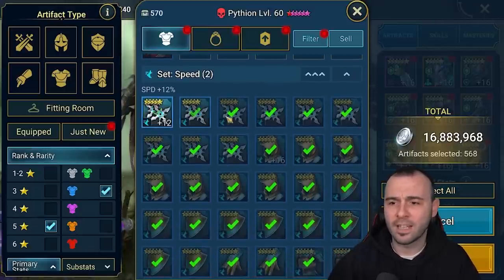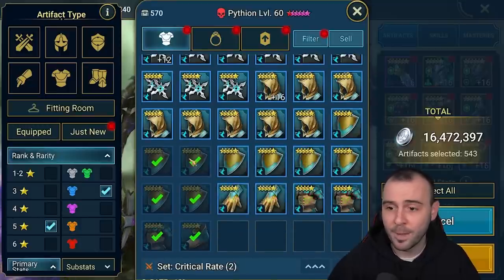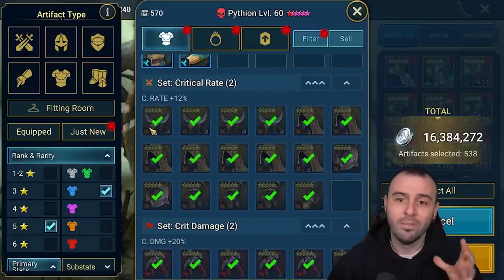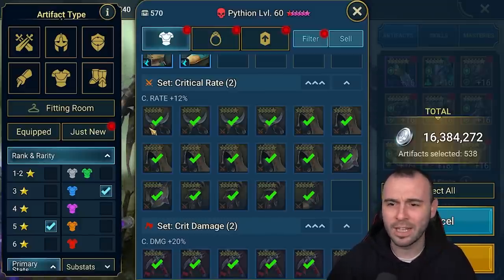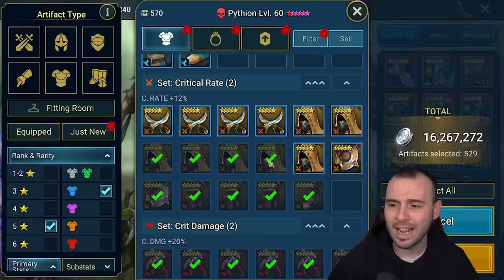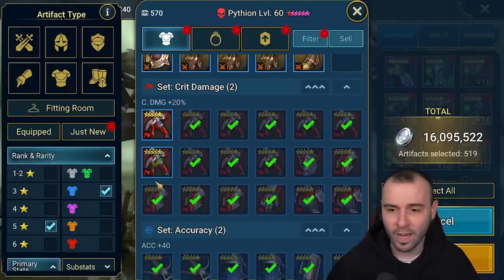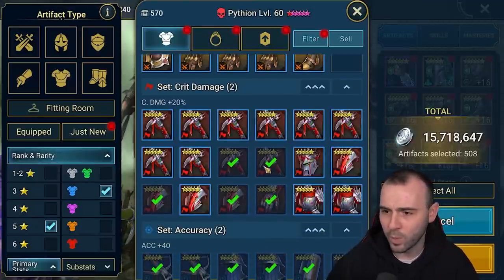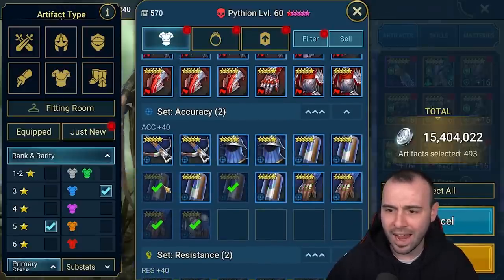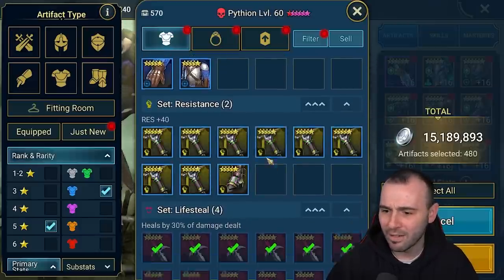There are a few sets like the speed set where I'm going to deselect and check them out — see what we're keeping, what we're selling. Critical rate can be helpful on a lot of early accounts, and I know many of you are still progressing through the game and don't have the most OP gear. So we're going to deselect some of the more powerful sets that I know can benefit most of you. We'll get crit damage done as well. The accuracy set is fairly decent too — we'll check it in case we have pieces that matter. Resistance, yeah, we can check that.